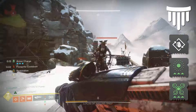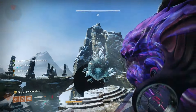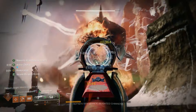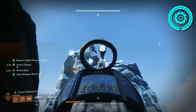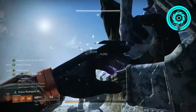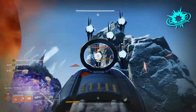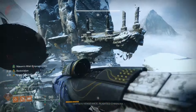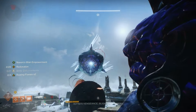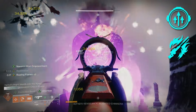Finally, I take Powerful Attraction so that we collect any nearby orbs just by using our class ability. When it comes to the artifact, this build will outlast this season. However, there are a few artifact mods that help: Radiant Orbs for extra weapon damage and time with Radiant; Solar Fulmination so ignitions deal more overall damage; and Shield Crush to increase grenade recharge rate by being Radiant. If you plan on using Whisper of the Worm or another sniper, you can bring Sniper's Meditation and Incendiary Sniper Rounds.